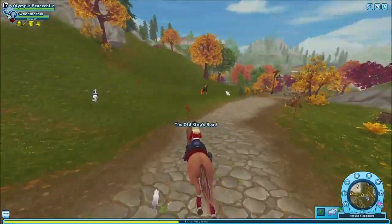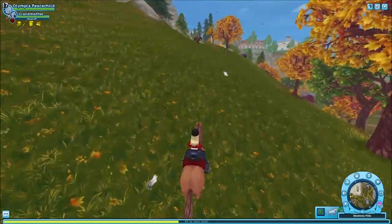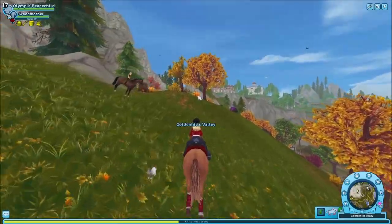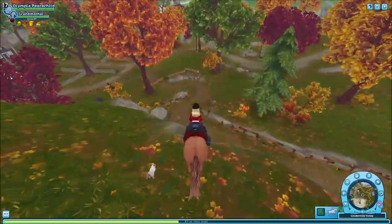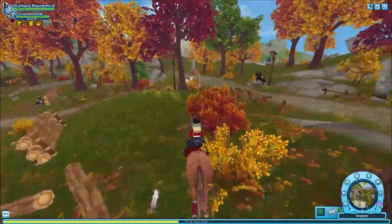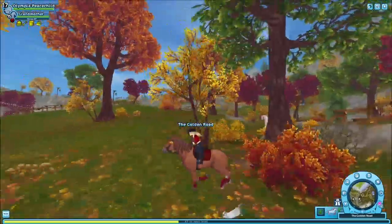If you go up towards the wolves and over here, there's another one up there — which is where mine is right now. Or it can be down here. If you go towards the entrance of Golden Hills Valley, you'll see a little dip and it can be there as well, right here.